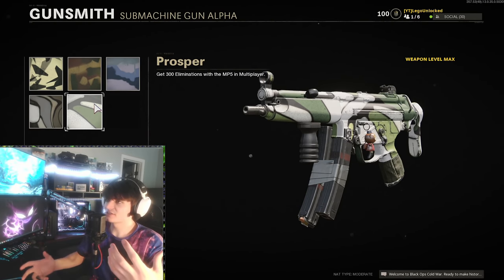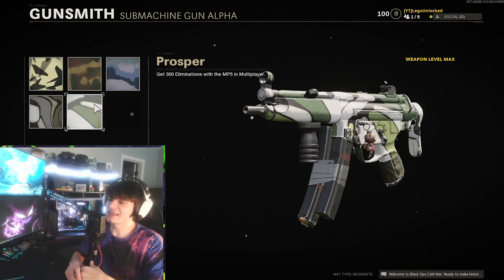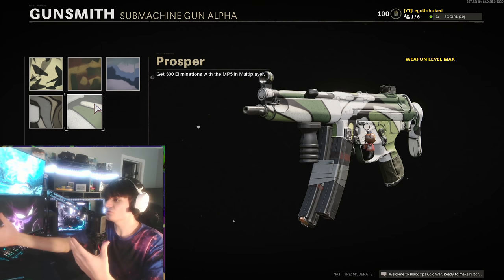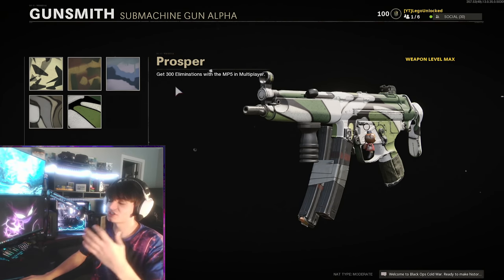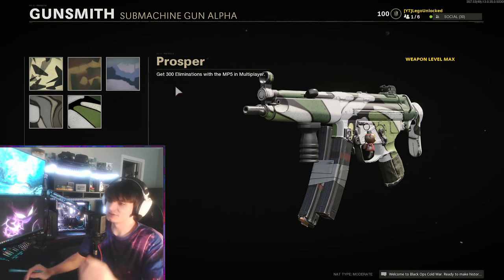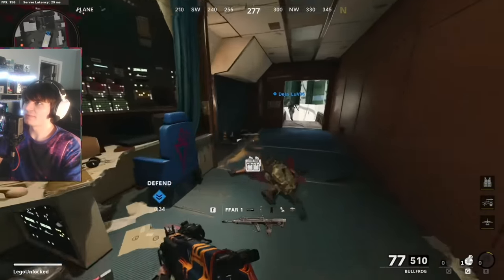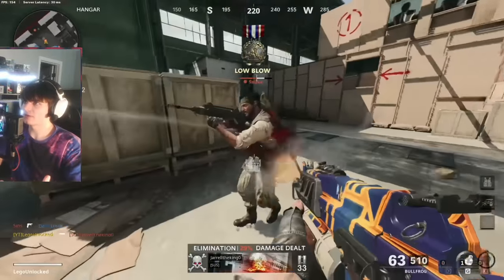We're going to break it down for every stage of the weapon and what you should be doing. Starting off at level zero, you don't have any camo challenges unlocked — you're essentially just leveling the weapon. Even when you do get a camo challenge, the very first one is get 300 eliminations with that SMG, which is very easy. You don't have to do anything specific; that is just getting kills.